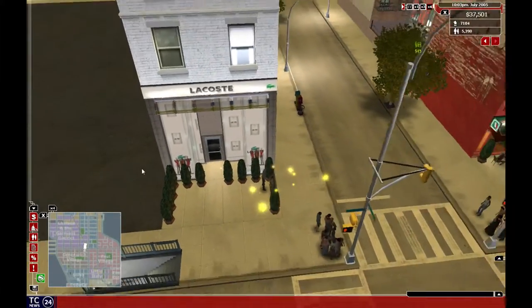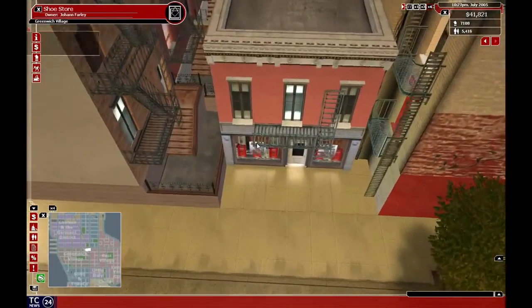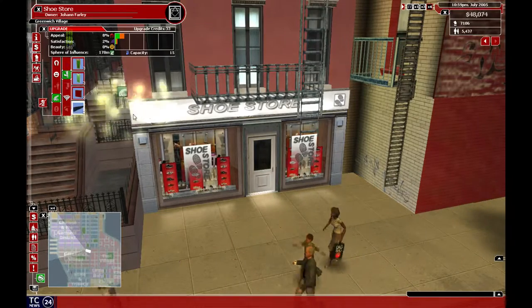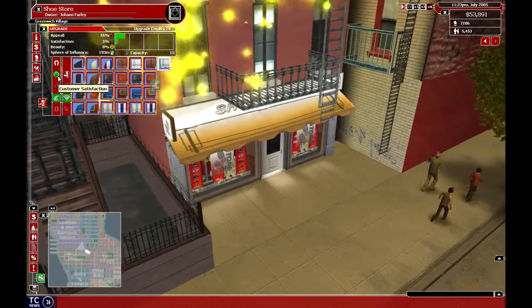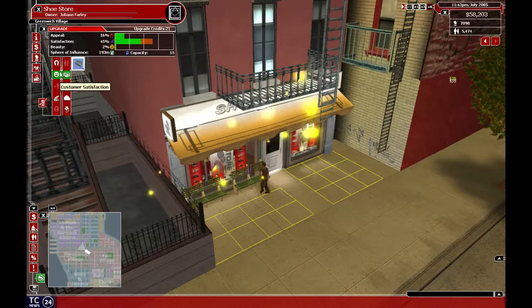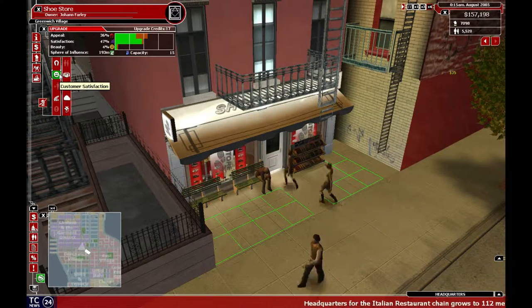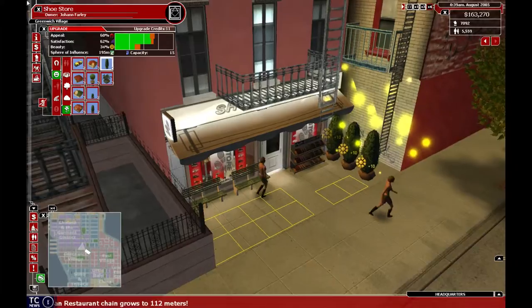60%? That's good enough for me. I'm not planning any headquarters for those guys, so as long as people are satisfied some of the time, that's fine with me. We'll get a white banner — customer satisfaction. We'll get some benches over here and a shoe rack. Headquarters for the Italian restaurant chain grows to 112 meters — oh good. So our chain grew because our daily profit is good.